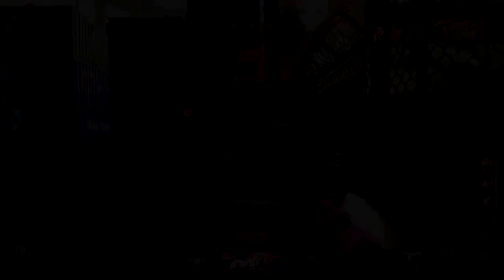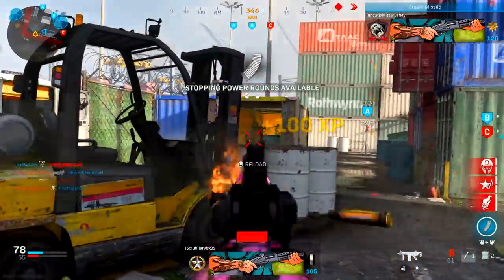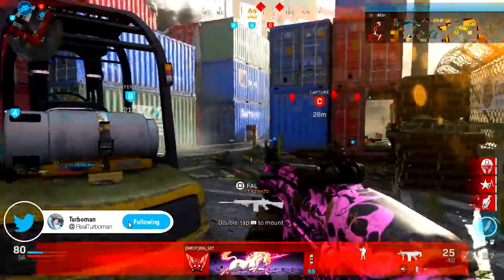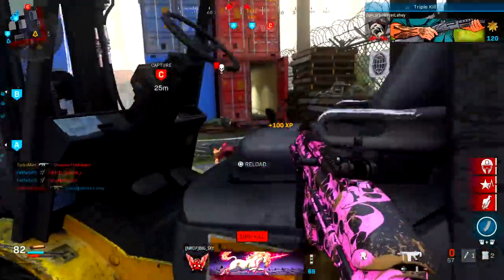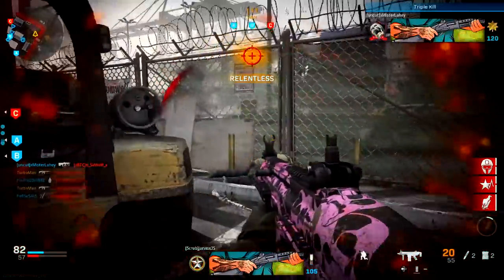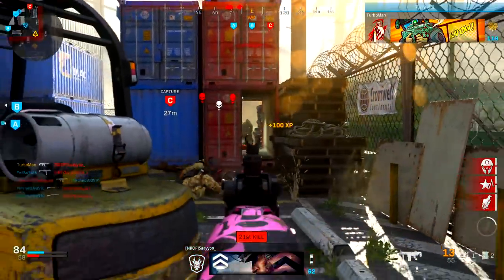The base SCAR is a very sluggish weapon by nature. You're going to find that aim down sight speed very slow and it's going to be hard to compete against SMGs in this game. So increasing that aim down sight speed with my recommended attachments is crucial, especially keeping in mind how fast you die in this game. It's important to improve your speed.